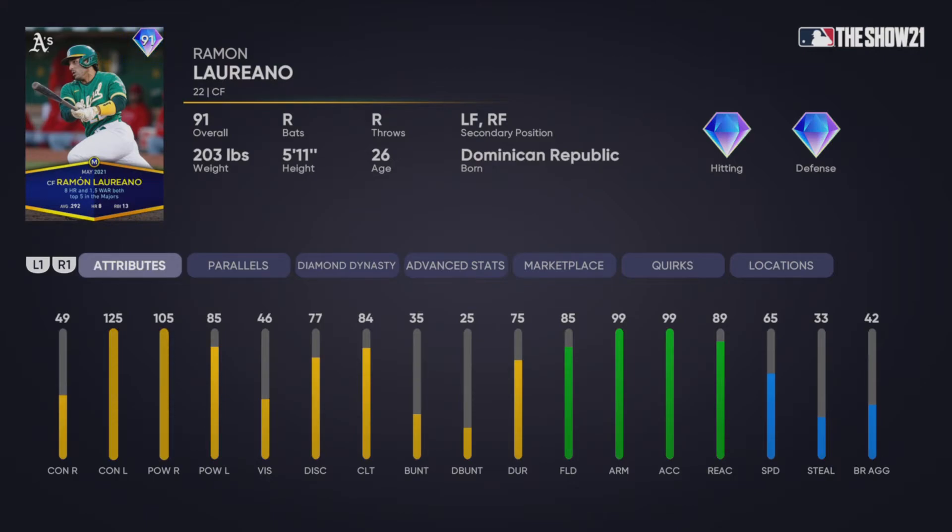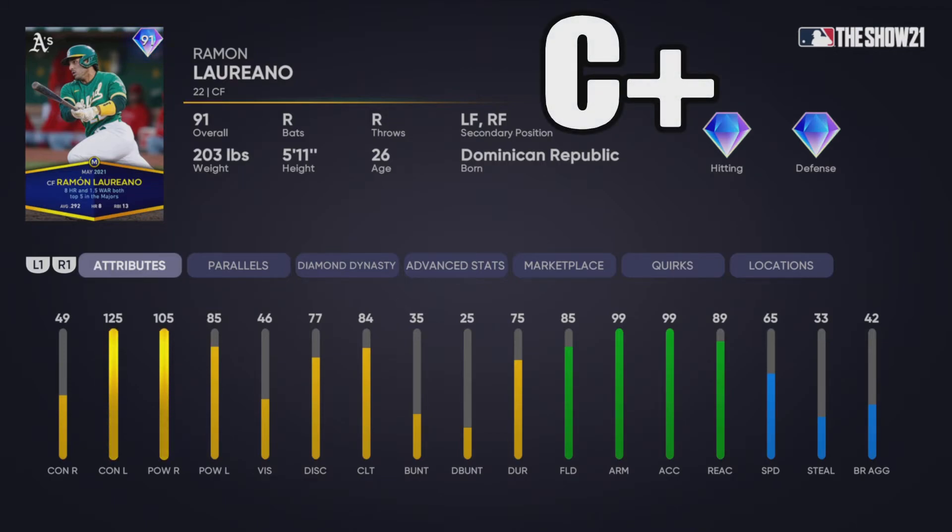The 91 Ramon Laureano is a bit of an interesting card. He has 49 contact versus righties and 125 contact versus lefties, with 105 and 85 power, and 46 vision — that is terrible. He has 85 fielding which is a bit low, but at max parallel five he'll get diamond fielding, plus 99 arm strength and 99 arm accuracy, with 65 speed. Against a righty on anything above All-Star, with that low contact and vision it's going to be hard to get a hit. I'm giving him a C+.